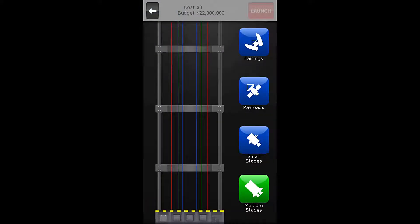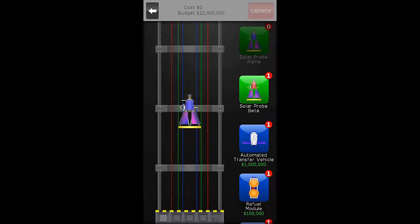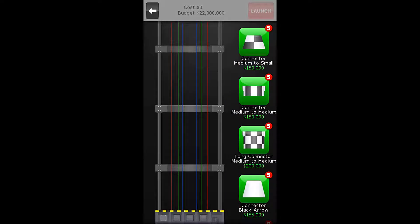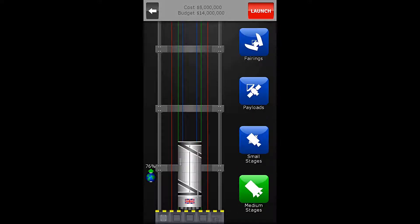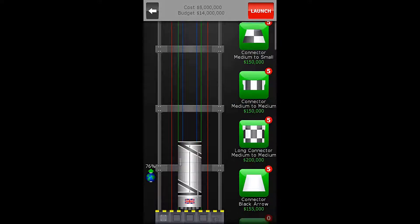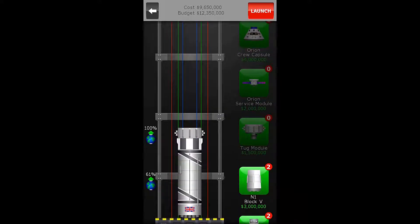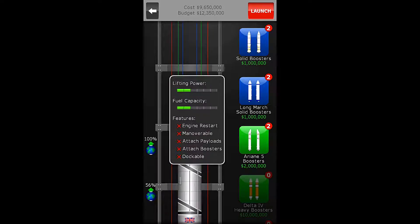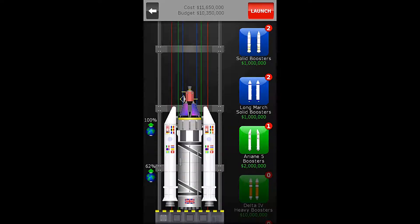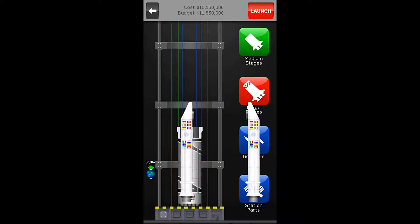Let us go to our vehicles. First, we will check our payloads. We have some nice green payloads here, some medium-sized payloads. I have the Black Arrow. But I only have one large tug module here. This would work for one of them. And the Ariane 5 at 20 — I have 22 million, so this is too expensive anyway.